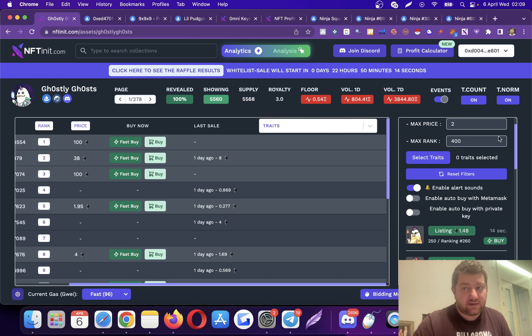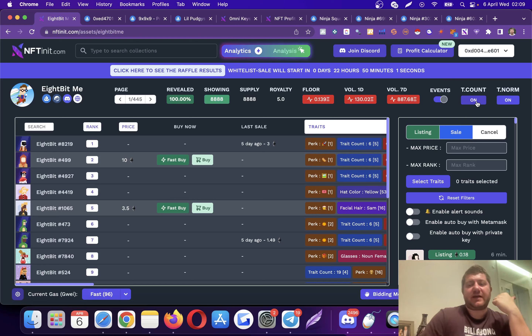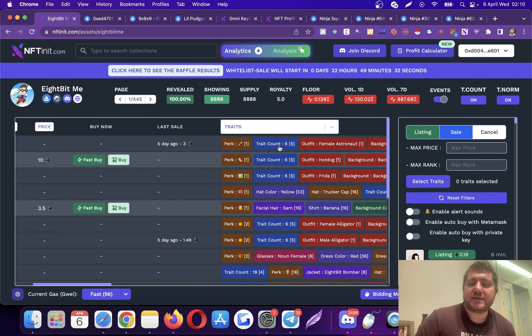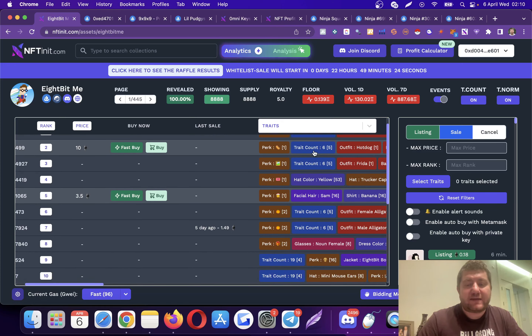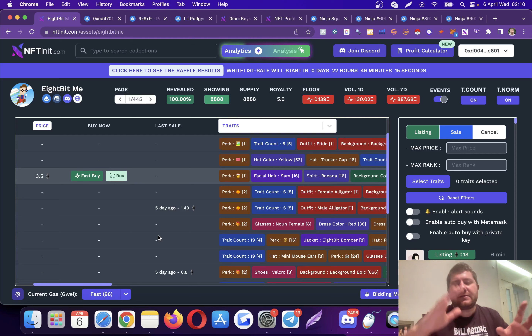I want to talk about the trait count because it's kind of important. There are different calculation methods — trait count on and trait count off. Most tools calculate with trait count on, but some calculate with trait count off as their default. What does this mean? When rankings are shown, the trait count segment shows the value this NFT gets from the number of its trait counts. For instance, this one has six traits as well as 19 trades, which is actually boosting its rank.